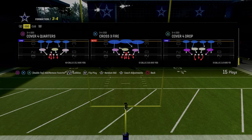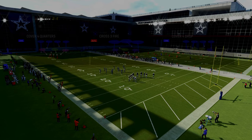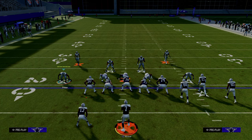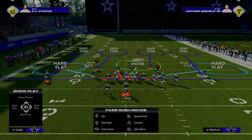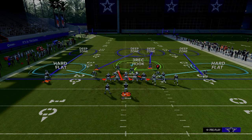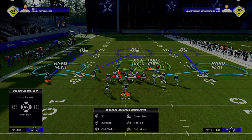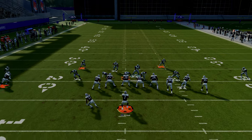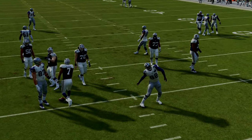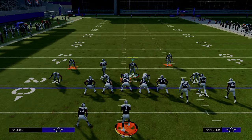For coverage adjustments, make sure Cover Four has the blitzing linebacker on the left — that's the biggest key. My easiest adjustment against bunch is to put the left-side safety on a deep middle third and the right-side safety on a hook curl shaded underneath. That's pretty much it — just rock with that and you will stop the majority of bunch offenses you face. The cool part is you're basing out of Cover Four Quarters, and quarters coverage is generally a little better than thirds in most cases.